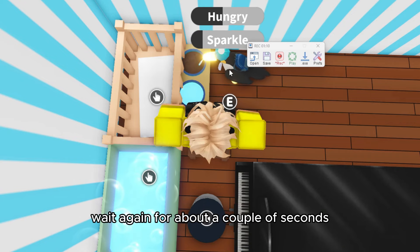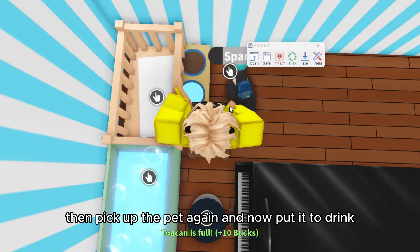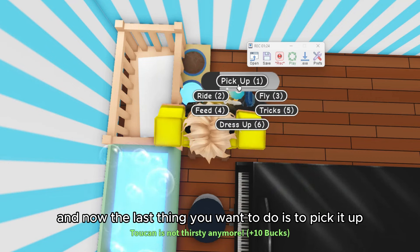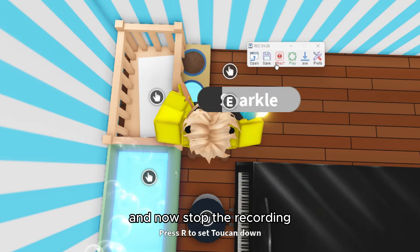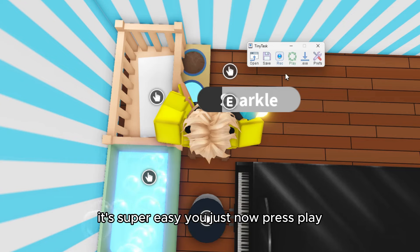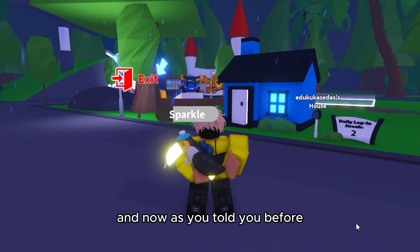Now you should get the flow. Put it to eating and wait a couple of seconds, then pick up the pet again and put it to drink. The last thing you want to do is pick it up, then stop the recording. To start this simple AFK farm it's super easy — just press play and you can leave your computer working like this.